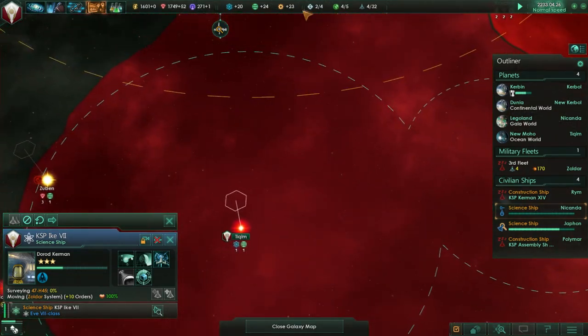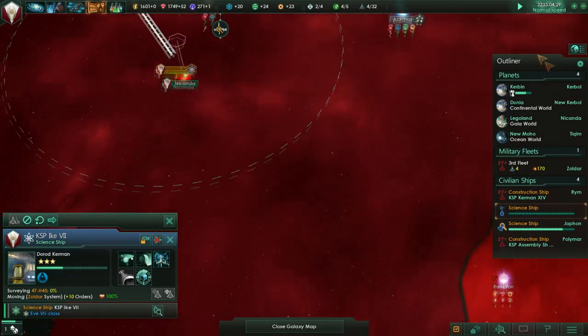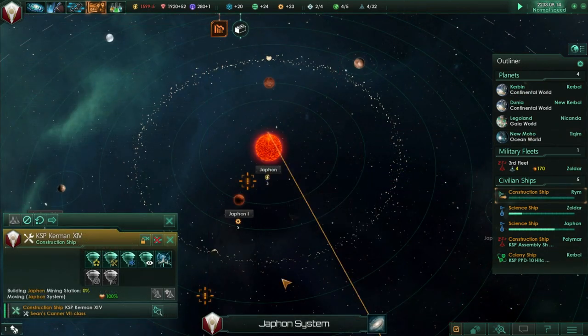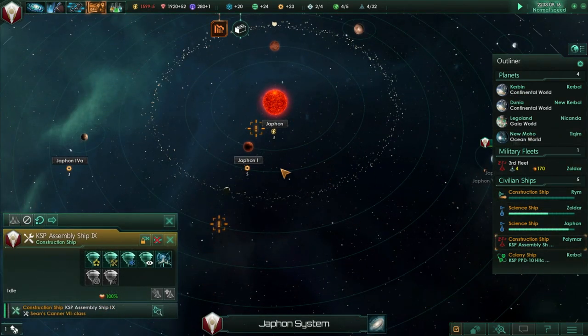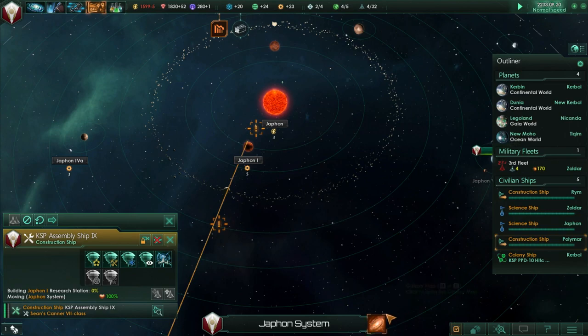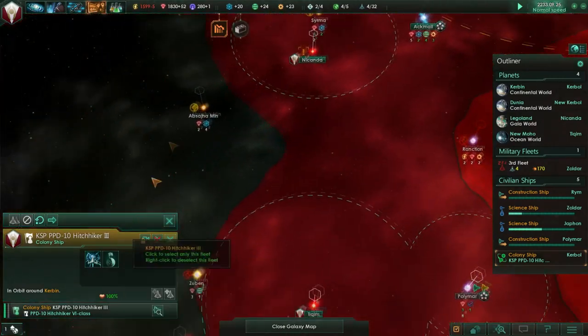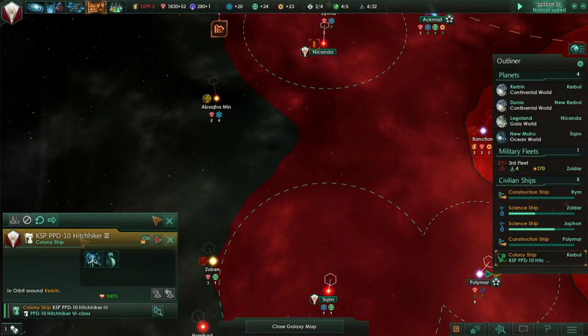We could build some more Betharian stone thingamajigs. Maybe on New Moho - build a mining station there. Build a research station there too. We have a colony ship - should we colonize Lathor? No, I want to extend my empire. Let's get Absaja Min - that'll help connect our empire together.